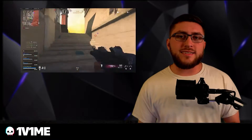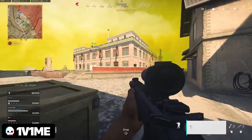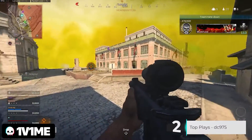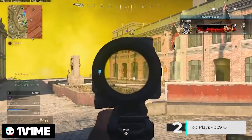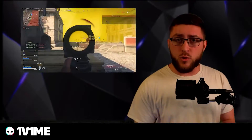Stopping at number 2, we have DC975 playing in a $10 Warzone match. Looks like he's going to camp the edge of the storm right here and he's looking for some people. He found one — takes him out. Another one appears, takes him out, and that looks like a squad wipe.